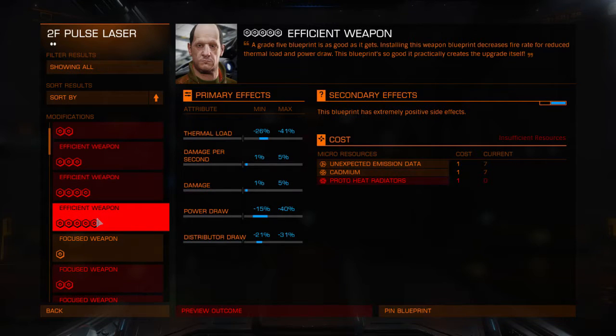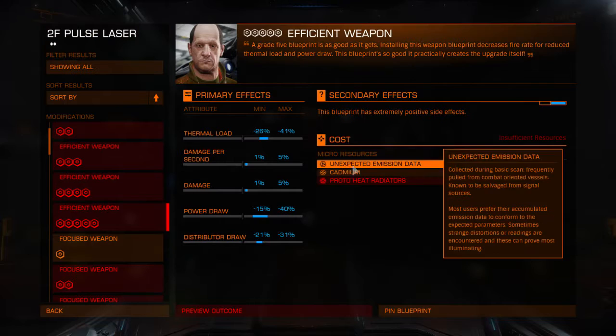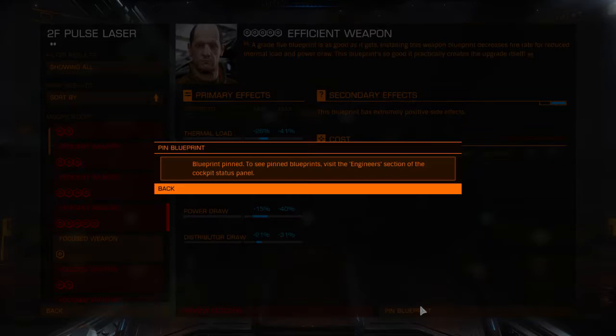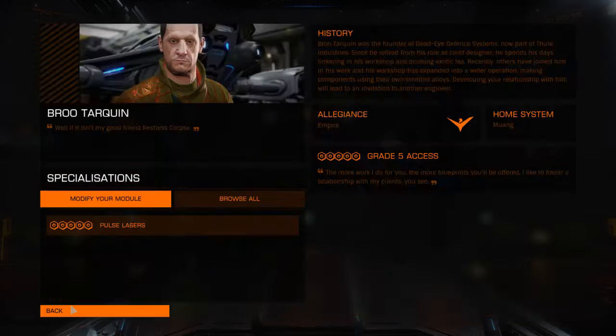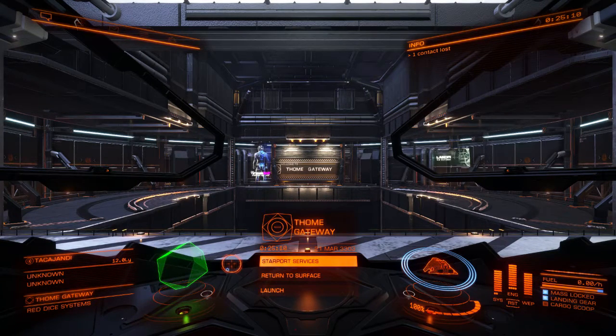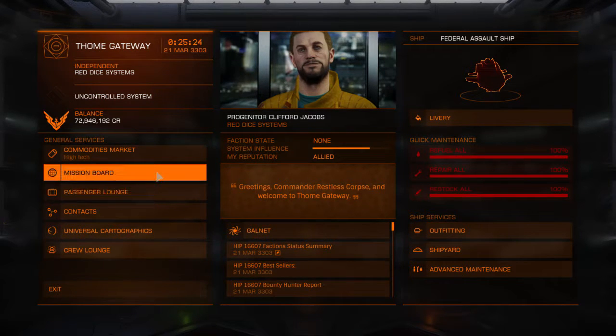I'm going to jump back over to T Home, jump in the FAS, and we're going to be looking for stuff. All right ladies and gentlemen, we are backing the beast - the Federal Assault Ship. To find proto heat radiators it looks like I need to find high grade emissions in a system that is experiencing an economic boom. Unfortunately the HIP is not in a state of boom at the moment.